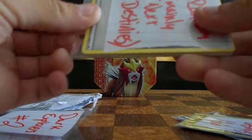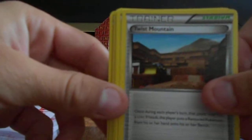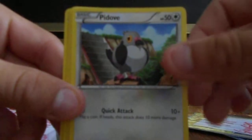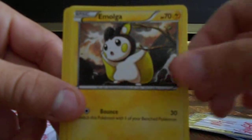Then we got some random cards, mainly Next Destiny — so sweet, I'm getting the whole shebang of the new cards. Stoked about that. We got a Double Colorless Energy, Twist Mountain, Pokemon Center, a Pit of, another Pit of, a Emolga, another Emolga.